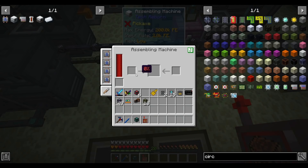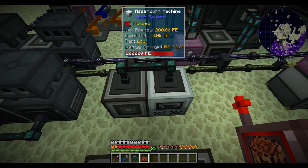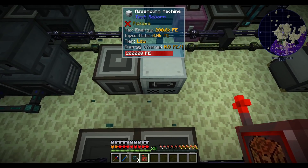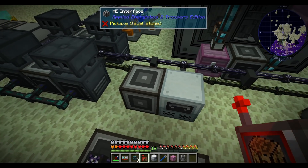Looking at how fast this is, I think there are a couple other machines we can replace with Tech Reborn machines. The plate bending machine has a five-second recipe — you'd think that's way too long and our compactor's faster, but if we put some of those upgrades in it, this thing is cooking. It's actually so incredibly fast that our item conduits are the bottleneck, so I'll probably have to buffer the output.